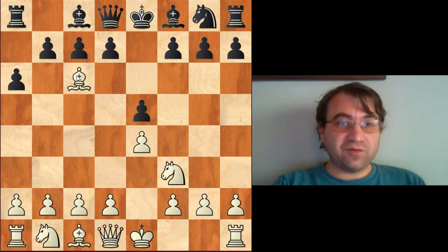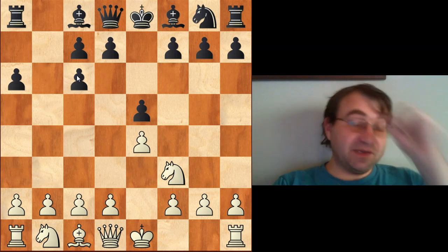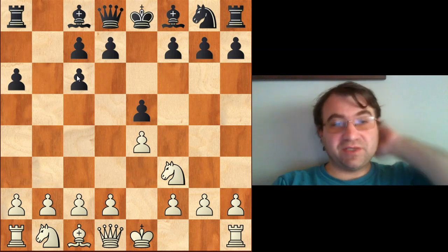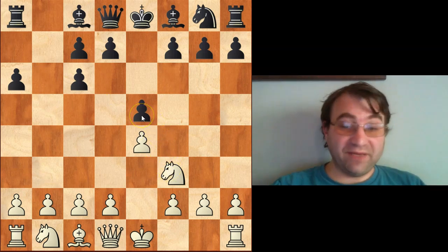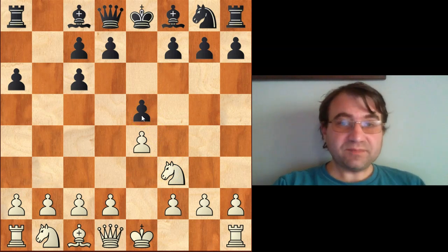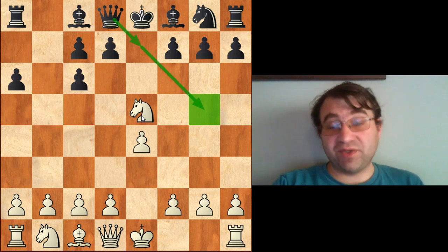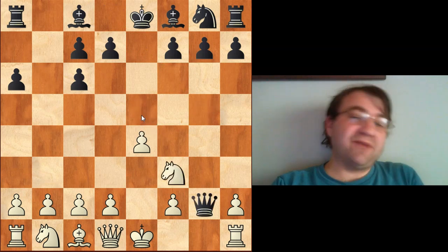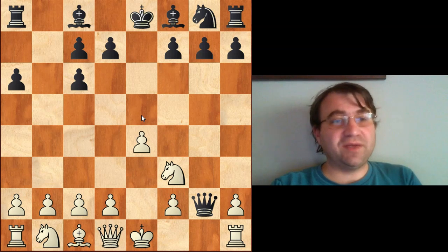Black has two options here, but only one is a real option. The main line is to play dxc6, capturing away from the center. This speeds up development and makes the position favorable for black's two bishops. Black wants an open position for his bishop pair, because this is the only counterbalance he has to white's better pawn structure. If black takes towards the center with bxc6, black actually has a major disadvantage — and not necessarily for the reason you might think. You might think white can just capture the pawn on e5, but even there, knight captures e5 is not very good. Black can equalize with either queen to e7 or queen to g5.